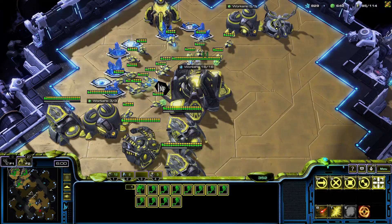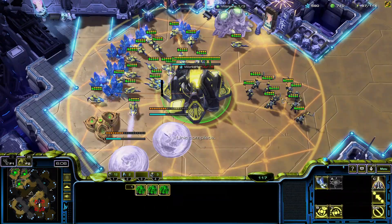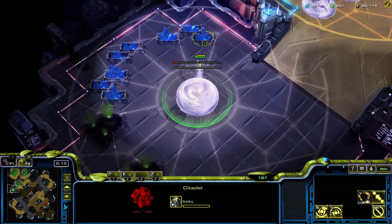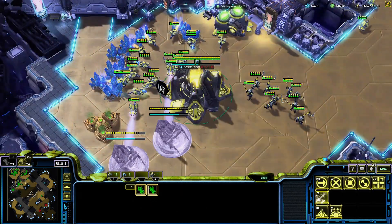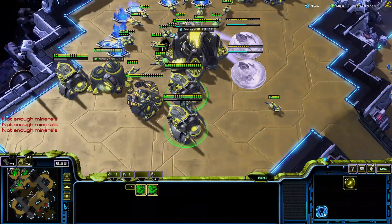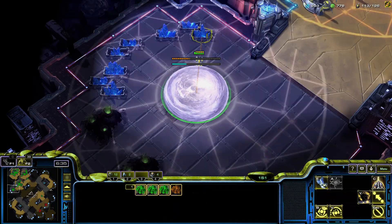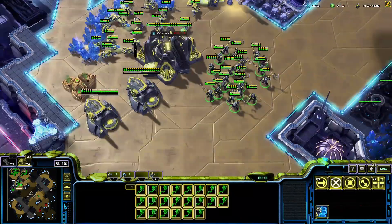Just get some vision around the map. Add on more and more production. He doesn't have a third base, so we're just going to keep this here and get some vision. Once we see a third base, we'll expand to a fourth of our own. He has invested into that fourth base. We're just going to continue making bio. At this point you could transition much quicker to latent charge if you want to. I'll go over the replay a little later and show you where the tech decision points are — where you could deviate your tech for a different style or army composition.